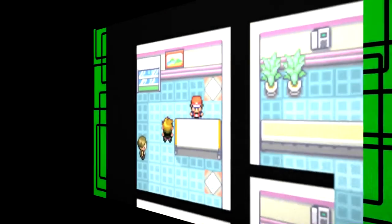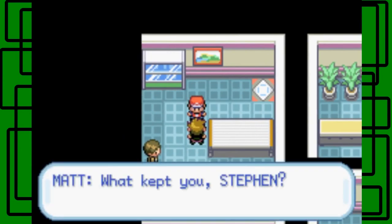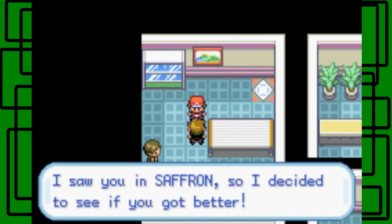Giant rival moment — let's take him on, let's battle him. I have Tropius up front so let's battle him. Yeah, I will keep you. Steven, I thought you'd turn up if I waited here. I guess it slowed you down. Not that I care — I saw you were suffering so I decided to see if you were ready.